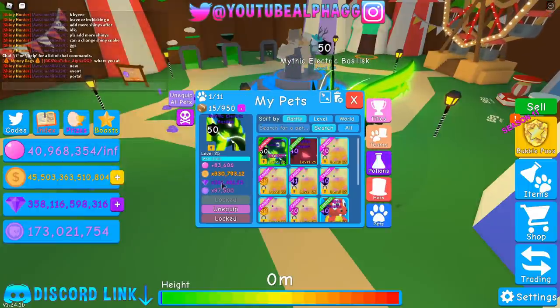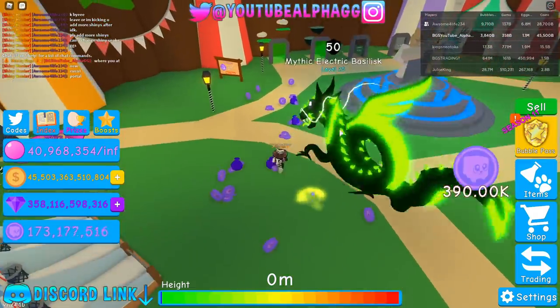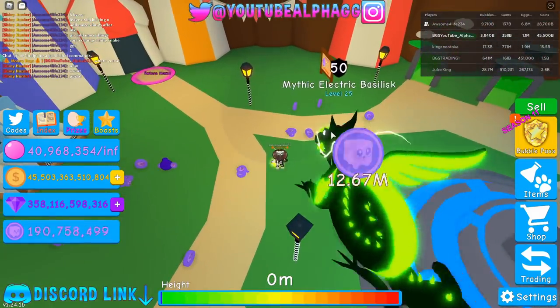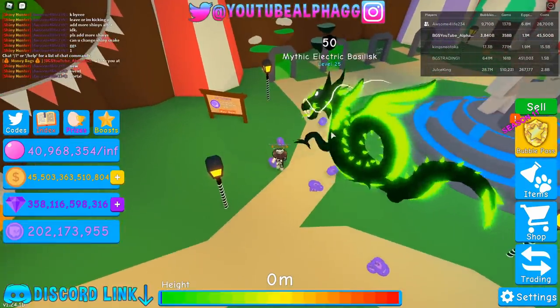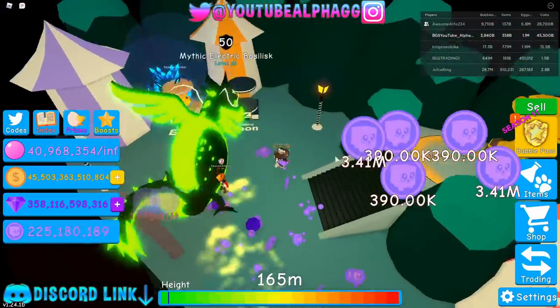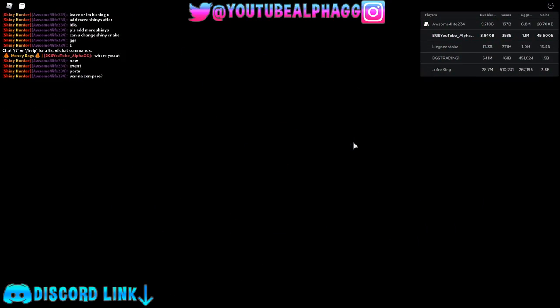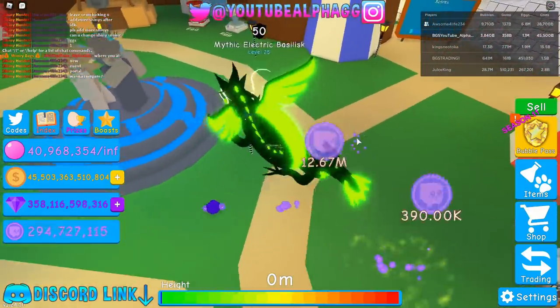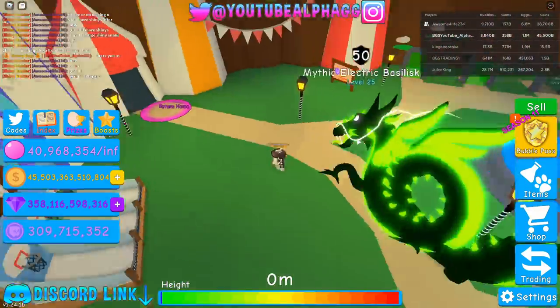This pet also has a 330,000 and 361,000 coin and gem multiplier, and a 97,500 token multiplier. Just picking up little things on the ground — without the times-two game pass — I'm getting 3.4 million from a small coin stack and 12.67 million from the bag. There are two portals now, and there's no token chest, so the only way to get tokens is with these new pets. You'd probably want a VIP server when these events come out.